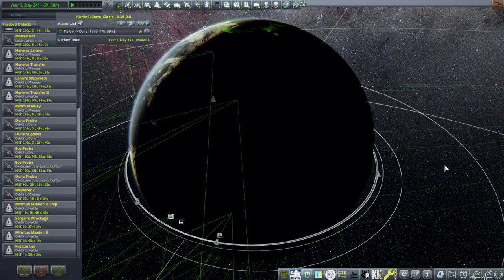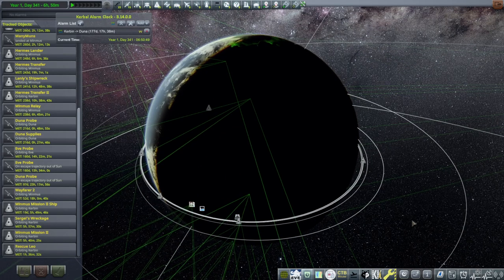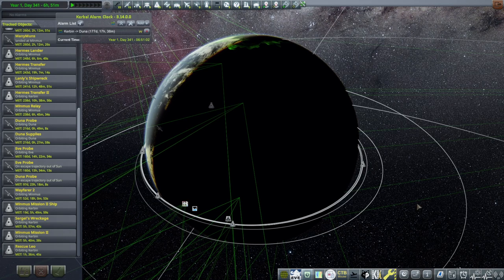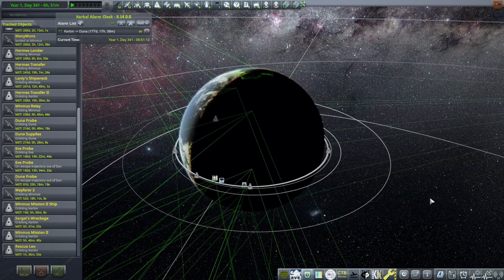I have done so, but full disclosure, I opened the save and went to the rescue Leo, and for some reason it had g-forces going out of control, and the pod exploded just when I turned to it. Something went wrong there. I had added a chronometer, which was supposed to adjust the day length or the clock, and the chronometer wasn't the right version for KSP, so I've removed it.